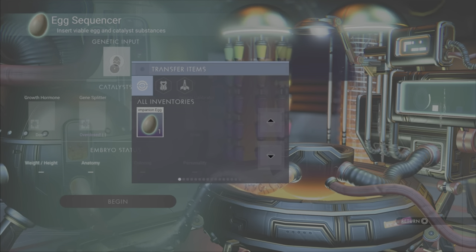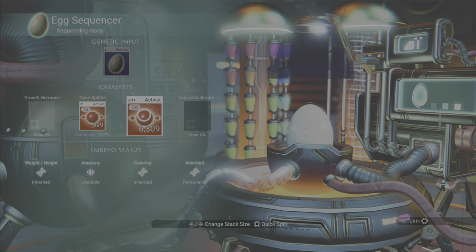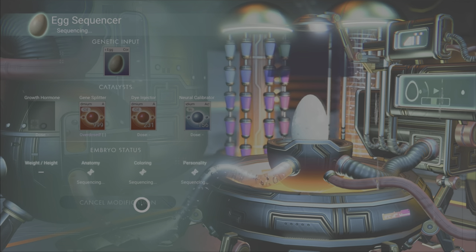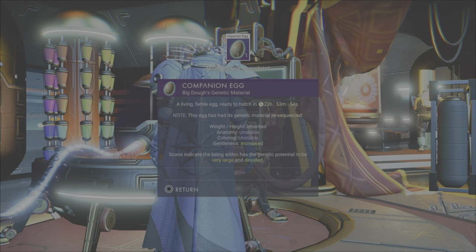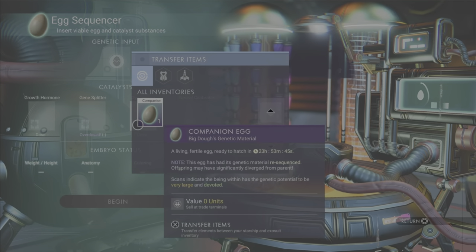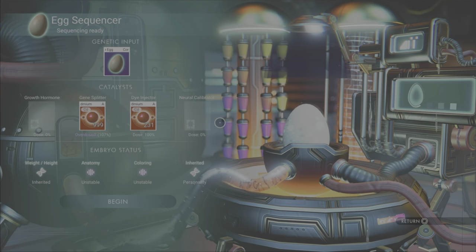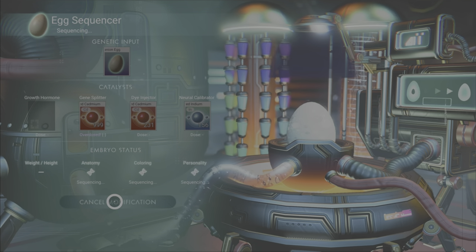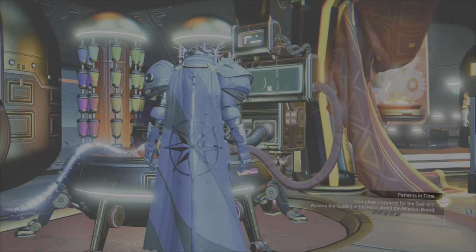Let's do another round — let's try something else. Pop the egg in first this time so we know what we're doing. We don't really have to worry about the growth hormone — we'll stick with the cadmium. What would activated indium do? Make it more gentle. Let's get that going. So the height and weight inherited, unstable, unstable, and more gentle. I'm hoping to turn this thing red is what I'm hoping to do here. I don't know what the anatomy thing does to be quite honest — I've never really seen that impact it. Gentleness is increased yet again.